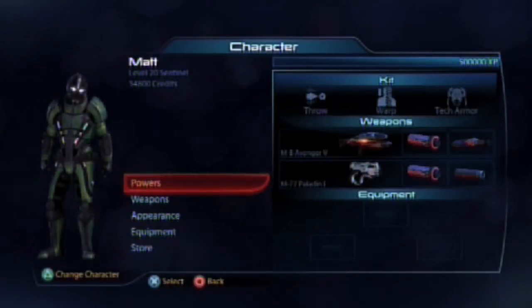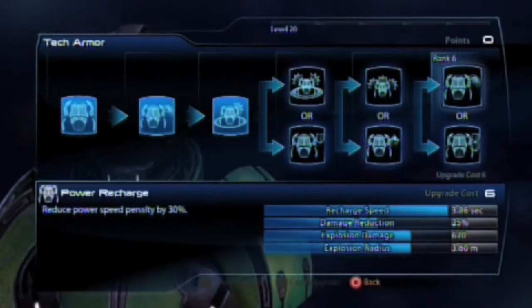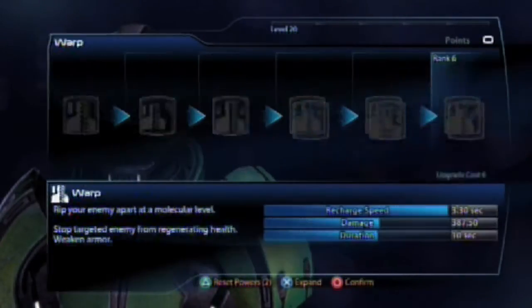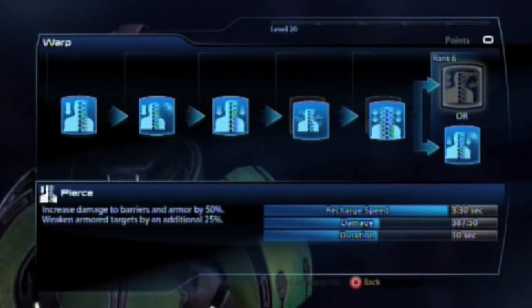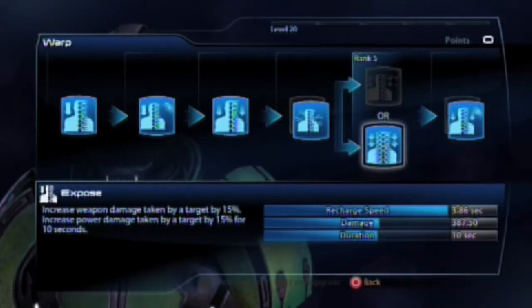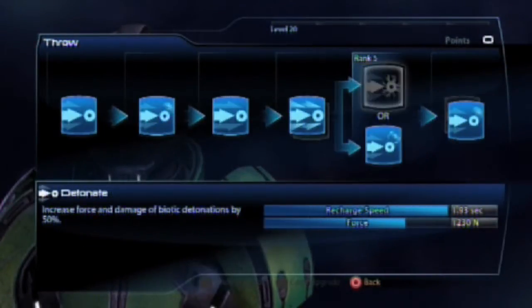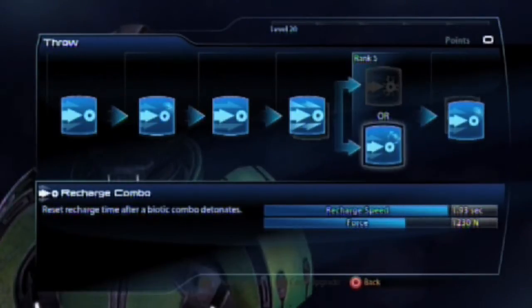The way I've specced my Human Sentinel, as always, is for Silver and Gold. The main bread and butter of a Human Sentinel for me is the Warp Throw combo. Spec both of them out for maximum biotic explosion damage and you are pretty much like an Asari Adept almost, just without the CC, which is a down point.